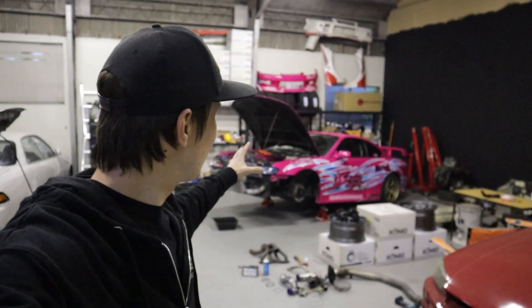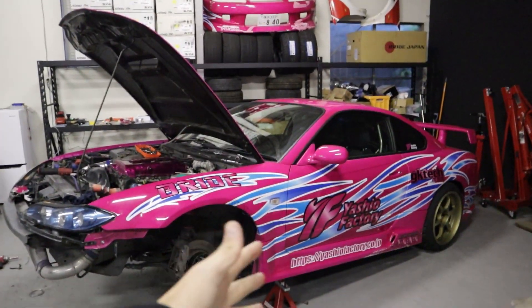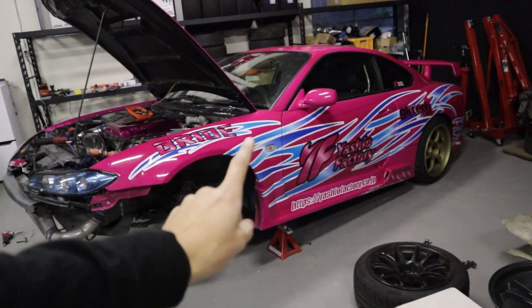Welcome to today's video. We're here in the shop and as you can see behind me is my S15 drift car. Today we're going to be turning it into a time attack car. You might be wondering how I'm going to do that, because you've heard you cannot have both out of the same car — you can either have a car set up for drift or a car set up for grip. The answer to that is: you're wrong.